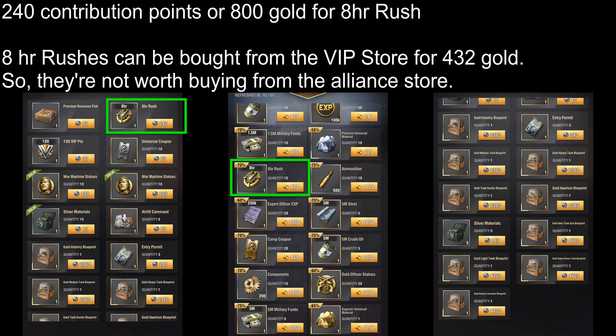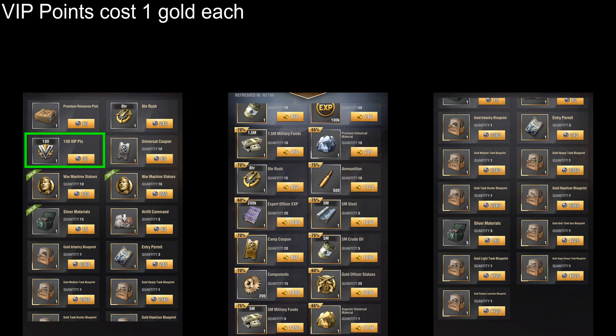Then there's the 8-hour Rush item which costs 240 Contribution Points, that's equivalent to 800 Gold. If you look at the VIP Store, you'll notice that the 8-hour Rush can be bought for only 432 Gold, so again you're better off buying this item from there. The third item is VIP Points which is 1 Gold each. I'd recommend buying this item once you've bought all the other heavily discounted items from the Alliance Store.